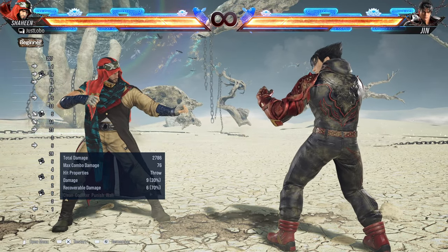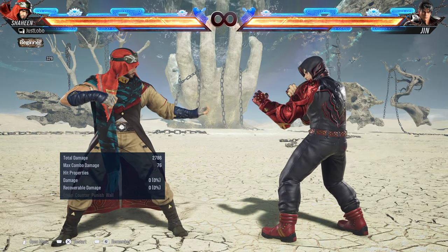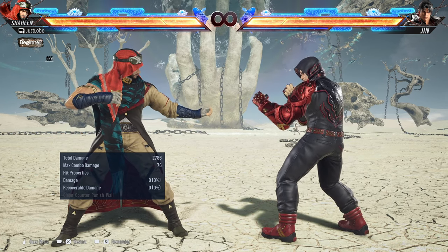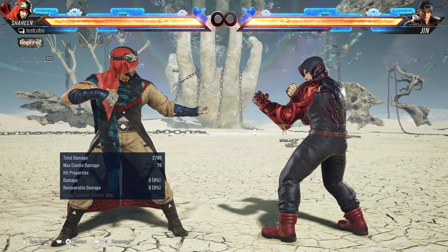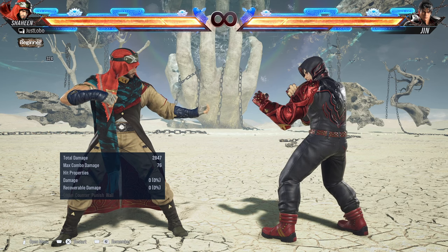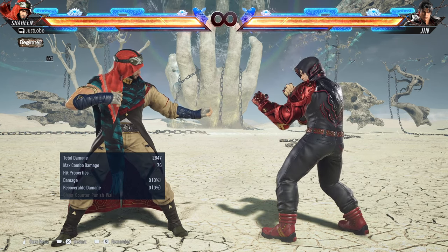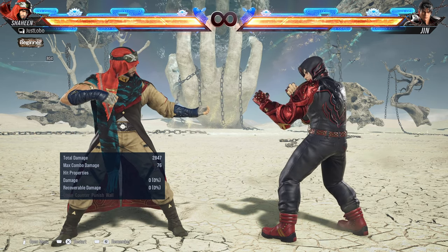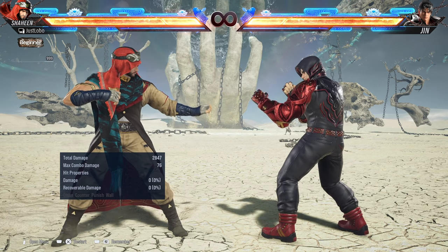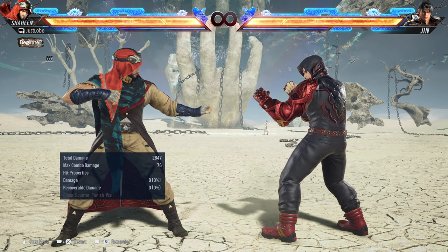You get around 75 damage from this particular combo route, and it is so difficult to perform. This combo route is the hardest one — you're canceling out of stealth step stance around five times just to perform it. That's why some Shaheen players recommend doing only two wall sign in 3 loops instead of three, because the third one may cause players to mess up.